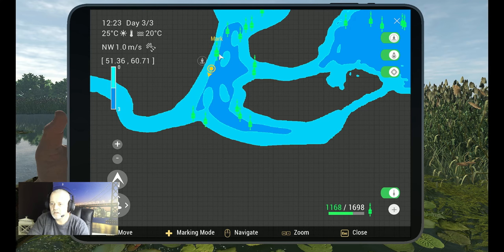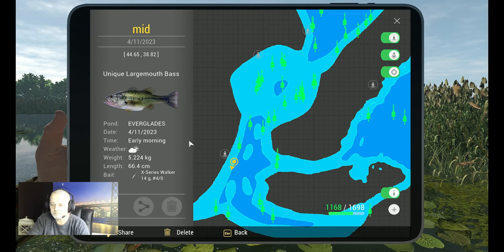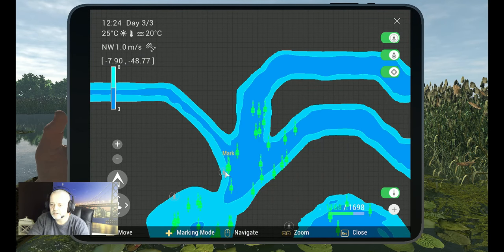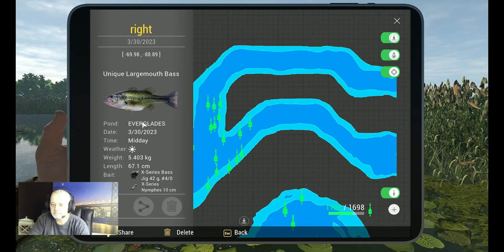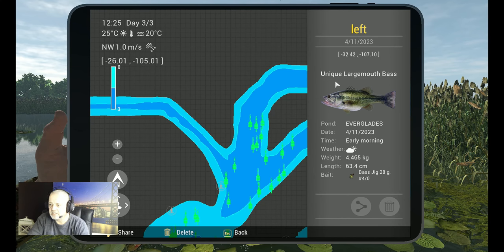Then we go to the other side — that is over here, sorry — that's spot number three: 44.65 at 38.82. Then we go to Infinity Tunnels, over here. We've got the one on the right side: minus 69.98 at minus 88.89. Then on the left side: minus 32.42 at minus 107.10.